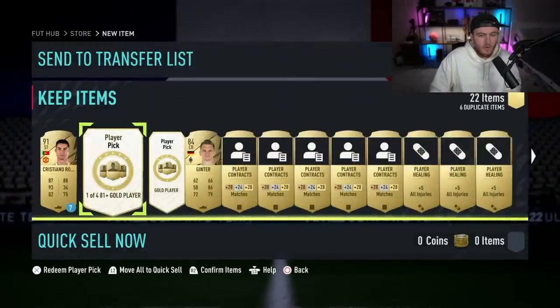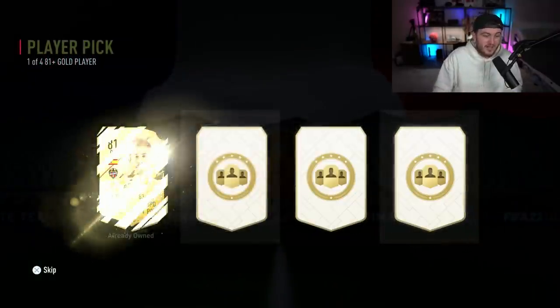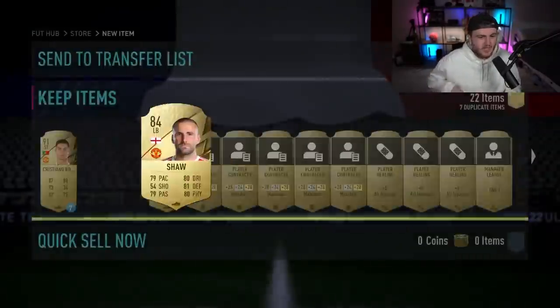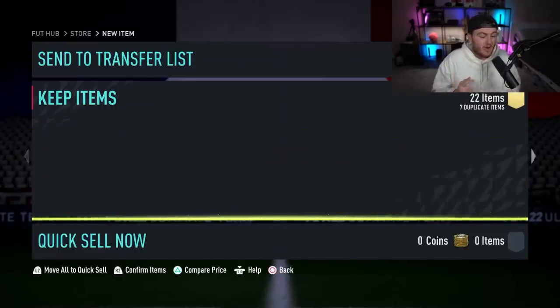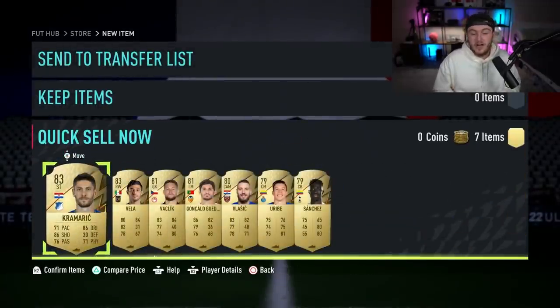There's the loan Ronaldo in there as well. What are we getting in these player picks? First player pick's going to be 83 Kramerich. Not great. Second one — 84 or 84. We'll take Luke. Not ideal, not amazing. But I'm kind of glad, because I much prefer this account not getting good luck and my RTG account getting the good luck. I much more care about the RTG account.